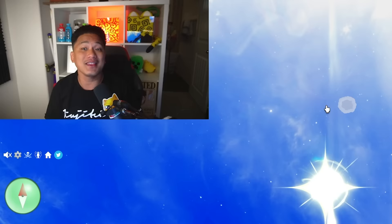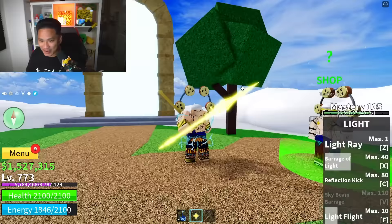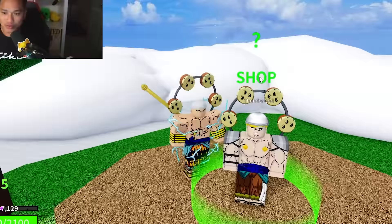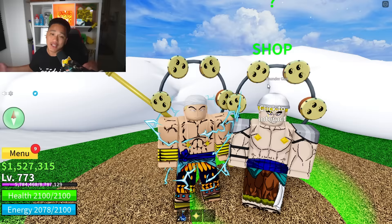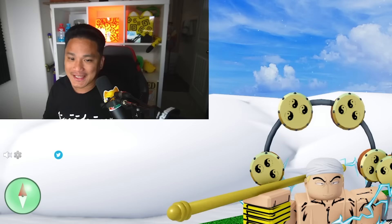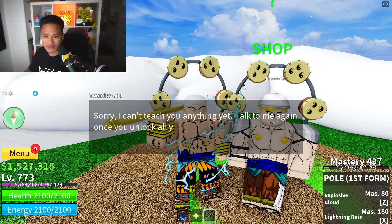One eternity later - finally, we got to see this mini island. They made it really hard to find because I was flying around for hours. There you go - we made it to the Thunder God! That's my boy right here, this is my twin. Do we look like twins? Can we get our Poe V2 right now? What do you need? Sorry, I can't teach you anything - talk to me again once you unlock all your skills on Poe V1.